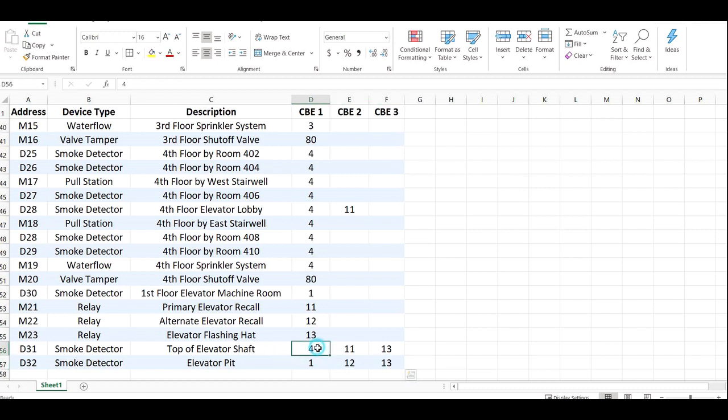For the top of shaft, I'm going to turn on zone 4 because it's kind of the fourth floor — so it turns on those strobes or whatever that might be doing, maybe a label at an annunciator. I'm turning on zone 11 which is my primary recall relay, so I'm going to send the car to one. When the top of shaft goes off I'm also going to flash the hat. For the pit, I'm going to send the car to two because I'm triggering my alternate recall, and I'm going to flash the hat. And now I need to edit my first floor machine room — that's on one — it's going to basically mimic the pit, so I'm going to send the car to two and flash the hat.